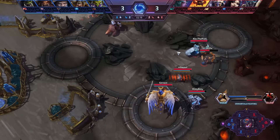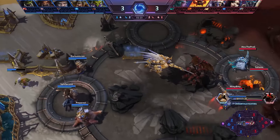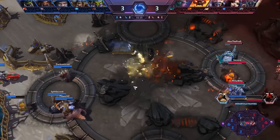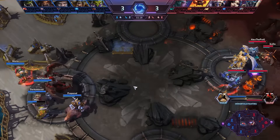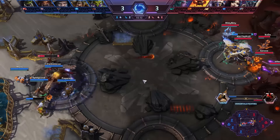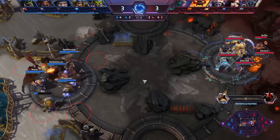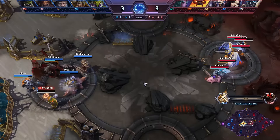When looking at the Immortals, normally what you see with the first Immortal is just both teams trying to race. It's very rarely that you actually see a team trying to defend, mainly because you normally lose that in the long run if your opponent just keeps poking. At this point we actually have a very close Immortal.